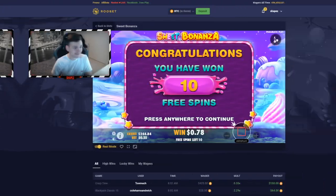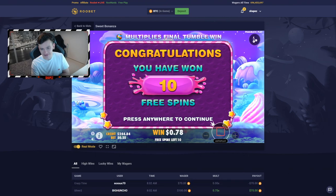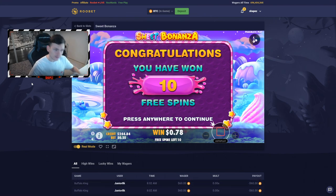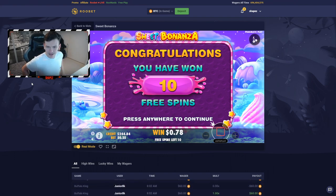Sup boys, and welcome to a new video on my channel today! So today we're on Rupert and we got lots of money. I actually got $245 to play with, and we are gonna do lots and lots of Super Nutsa bonus buys. I'll do $120, $140, $160, $180, and $100 bonus buys. And I might even do a $150 one — there is a $150 one — if I have enough money, I'll also do the $150 one.